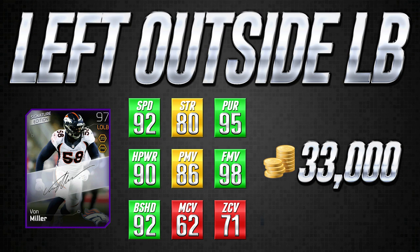He also has 90 hit power, which is pretty nice. The 92 block shedding makes him decent against the run along with 80 strength — not great, but not terrible. He's not going to get completely abused, but it's all those things combined that make this card really good. The one area where Von Miller struggles is coverage: 62 man coverage and 71 zone coverage are not good — those attributes are going to get you beat most of the time. I recommend using him as your major pass rusher and dropping him into coverage just occasionally to show the offense different looks. For the most part, you want him pass rushing and stuffing the run, not playing in coverage.